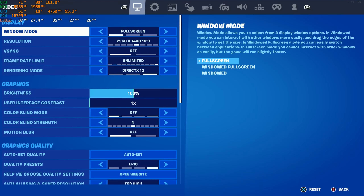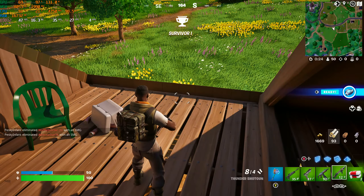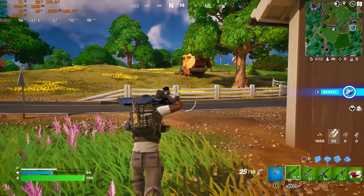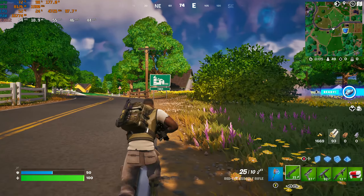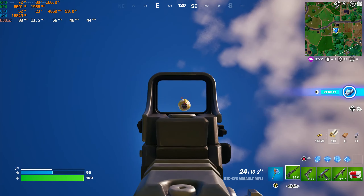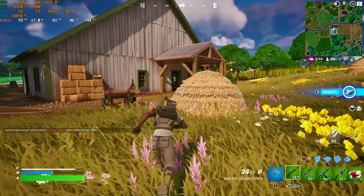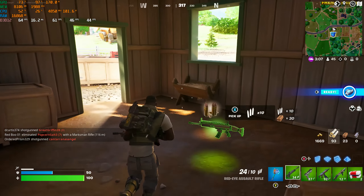Moving on, we're going to drop the temporal super resolution down to quality and see what sort of FPS we get. Much better — we're getting near an average of 60 FPS while running around outside the city. I was trying to find a place with fewer people so I could get through the different settings without having to die and restart every five minutes. Even at these settings everything still looks pretty good; I had a hard time noticing any real drop in quality going from native down to quality.